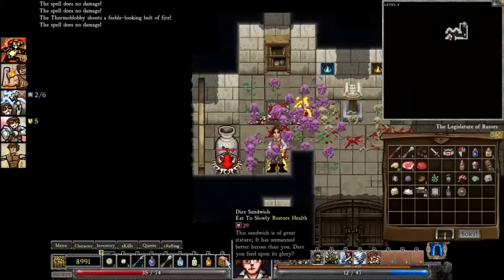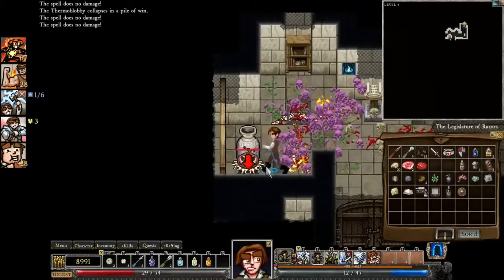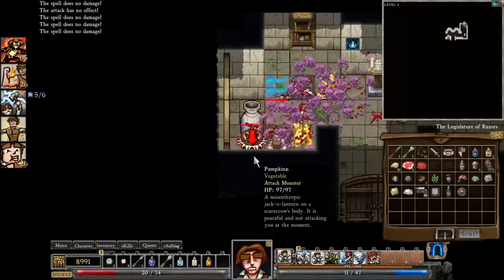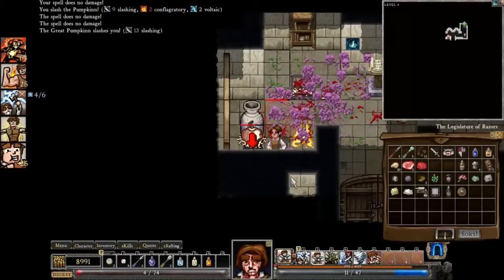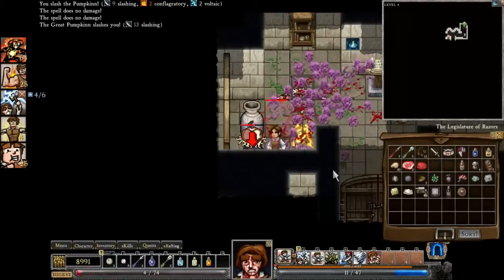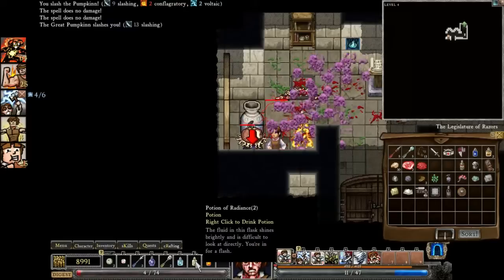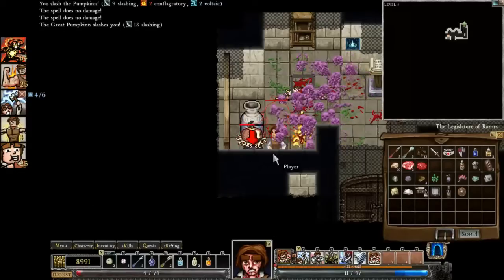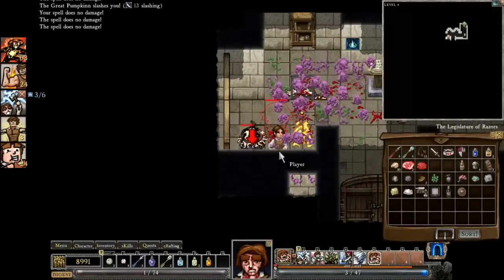Oh my god — eat food to regain health. We're still at two, three, ten. Critical hits. This is a bad situation to be in. We are healing still. Let's use Unholy Warcry.